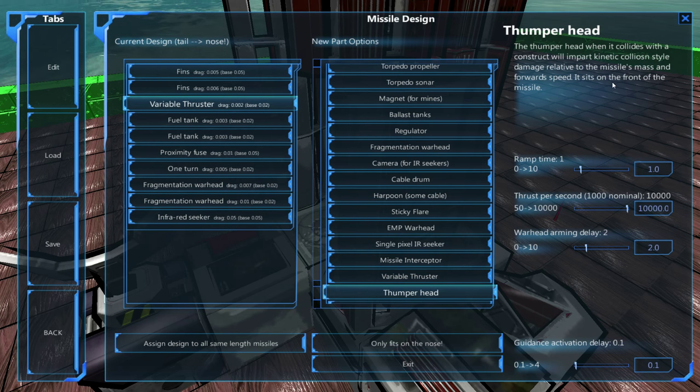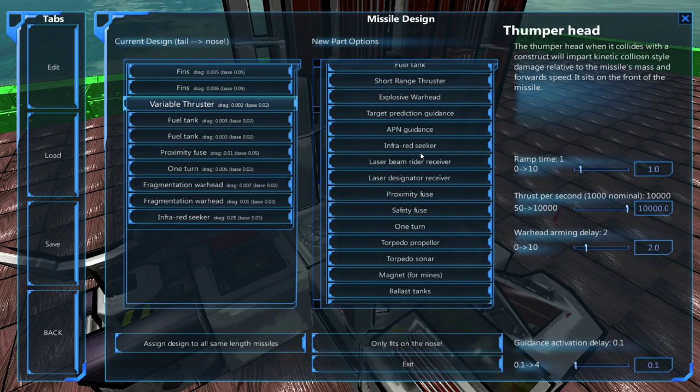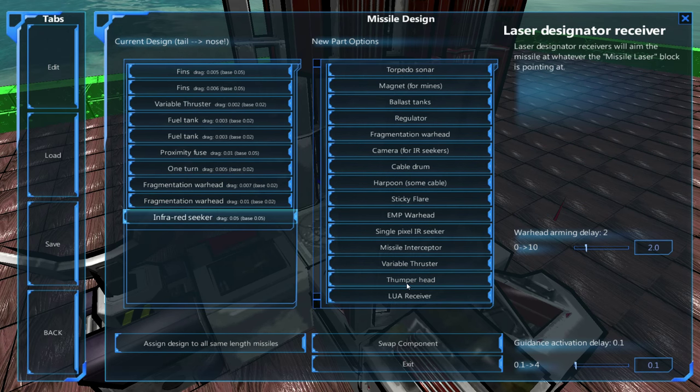There is also the Thumperhead. When it collides with a construct, it will impart kinetic collision damage. Essentially the bigger your missile and the faster it's going, the more damage this will do — it can actually cut through metal. However, this does need to go on the front, meaning you can't use the infrared seeker. You have to use the laser designator, which can go anywhere on the missile, whereas the infrared has to go on the front.